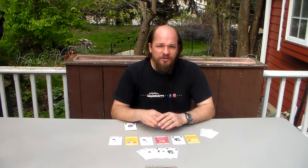Hi, I'm George Jaros, and I'm going to tell you a little bit about Heroes and Rogues: Out for Gold. Heroes and Rogues: Out for Gold is a micro-action selection and set collection game with a bit of deduction thrown in for good measure. The game consists of only 18 cards and a set of rules. It's for 2-4 players, and one round takes about 10-15 minutes.